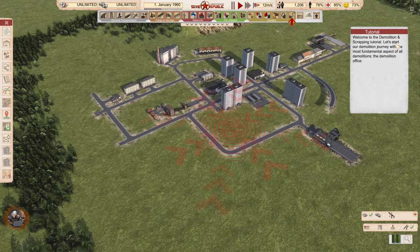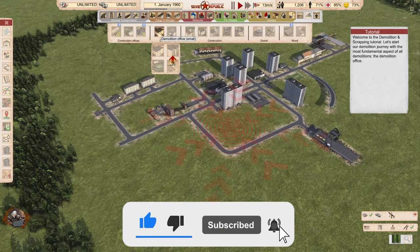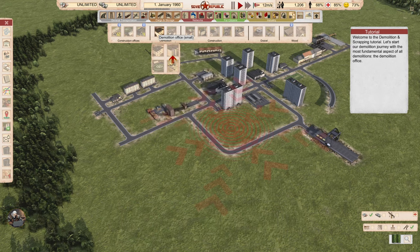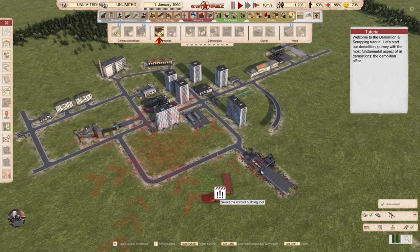Welcome to the demolition and scraping tutorial. Let's start our demolition journey with the most fundamental aspect of all demolitions: the demolition office. We have a demolition office small, demolition office large, helicopter demolition office, and demolition office free — which I think comes with realistic mode, where they give you a few free buildings. We will build a large demolition office.